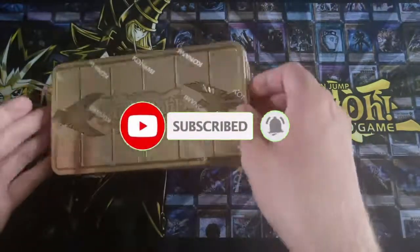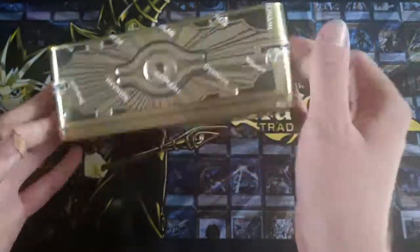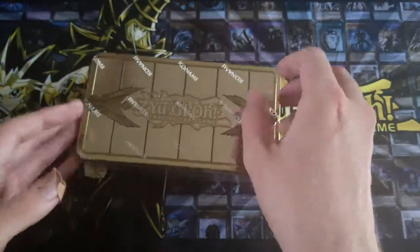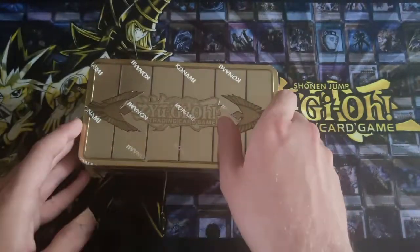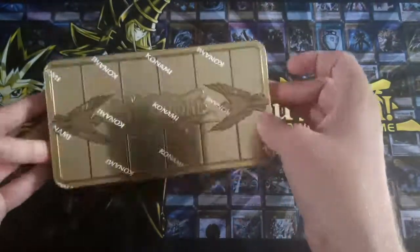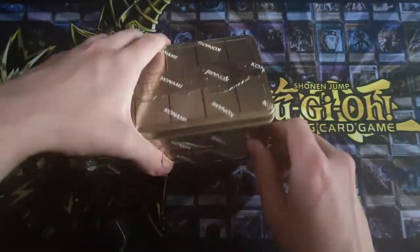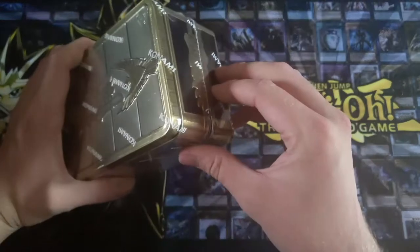Hello my friends and welcome to part number four. We are on my second tin and this is obviously the fourth tin you've seen open. We're doing pretty well. We have not seen Boresaw, but I don't think we're ever going to see Boresaw. What I'm looking for in this is two Widow Anchor — that's all I need to complete my Skystruck deck.